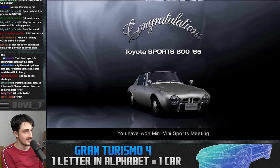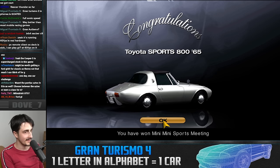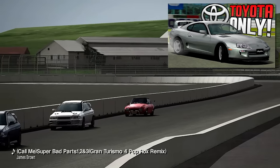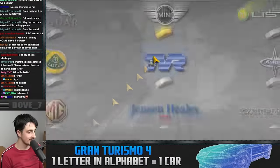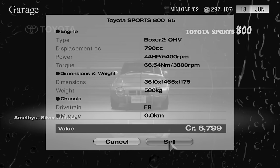Toyota Sports 800 as the reward — that car was so freaking good when I did the Toyota Challenge. But it starts with S, and S is already occupied. I'm so sorry. The Sunday Cup was easier than I expected even without many upgrades.